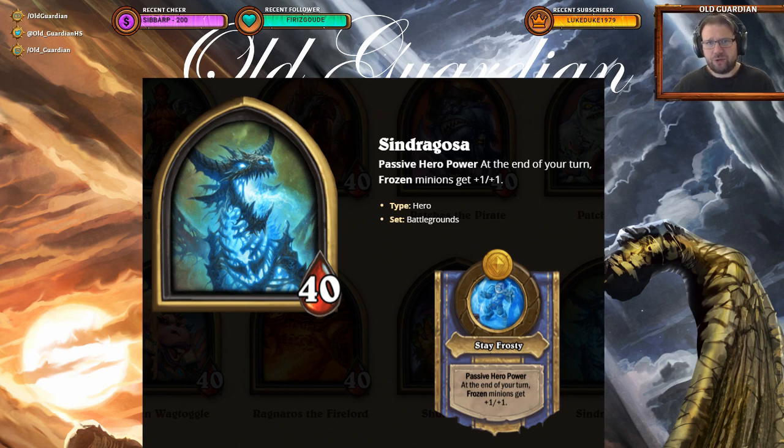Syndragosa's power spike comes on turns three and four. You buy a minion on turn one and freeze the tavern. On turn two, you level up your tavern and freeze it. On turn three, you have the option to sell something to buy two minions, then freeze the tavern. On turn four, you buy two minions from the tavern. So you're getting minions with +1/+1, +2/+2, or even +3/+3 buffs very early. You use the tempo from those buffs to win mid-game rounds and build toward your late game.